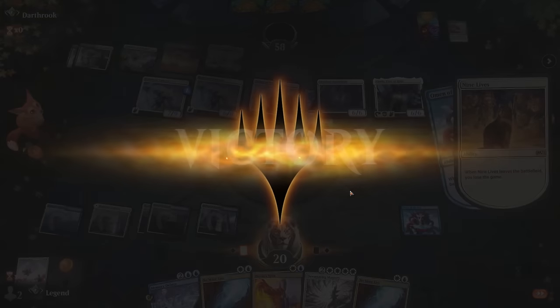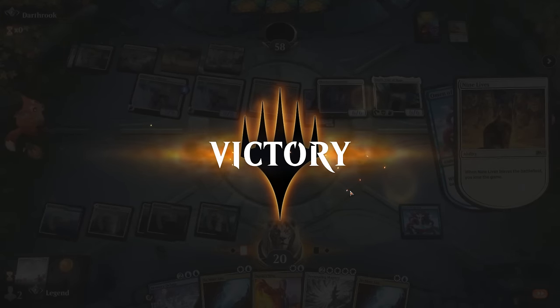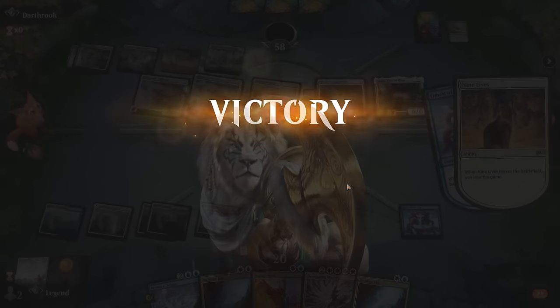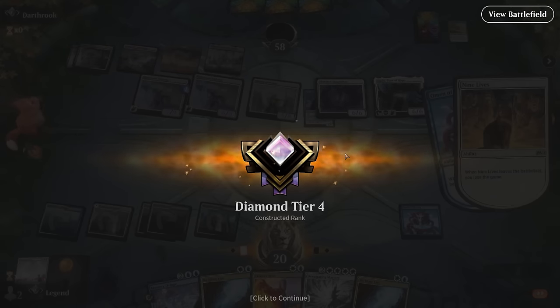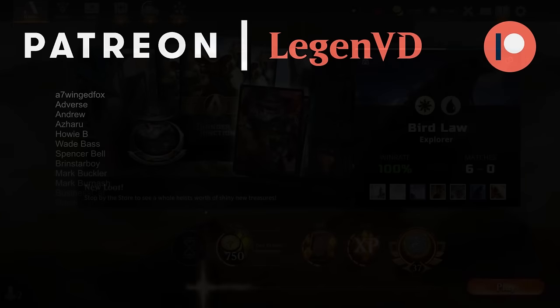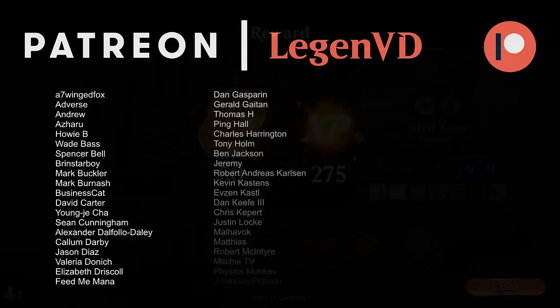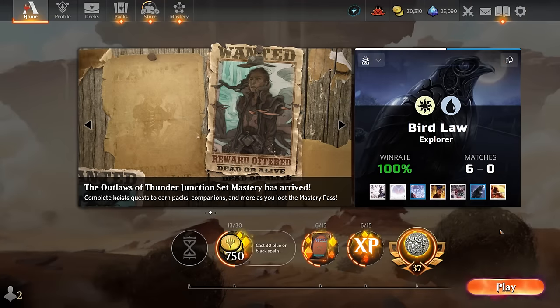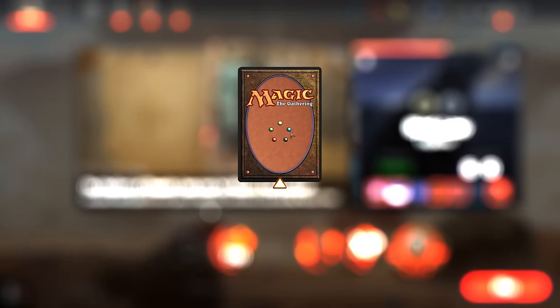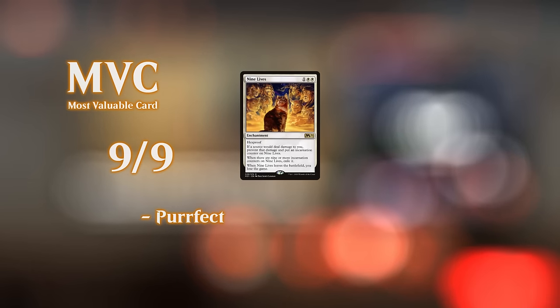Six pretty convincing wins in a row and we rank up to Diamond. Bird Law might be the real deal — a lot of opponents didn't really have a great idea what we were up to until it was too late, which is the strength of a deck like this. It's also not like there were too many ways opponents could have interacted with the combo. Overall this is a brand new combo for Explorer and maybe Pioneer format, should translate well into best-of-three, and there are still some slots to fine-tune. That's going to do it for today's gameplay — thanks for watching, hope you enjoyed, and have a nice day!